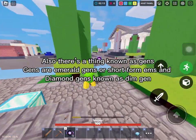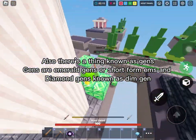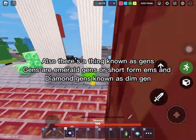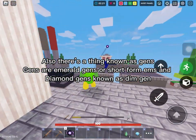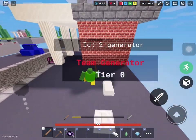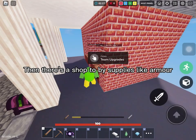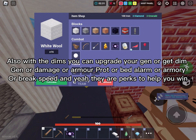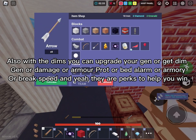There are things known as gens. Gens are emerald gens, short for ems, and diamond gens, known as dim gens. Also at your bed there's an iron gen, and there's a shop to buy supplies like armor. With diamonds you can upgrade your gen, get a diamond gen, damage, armor protection, or a bed alarm.